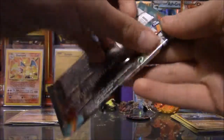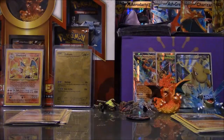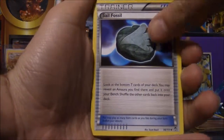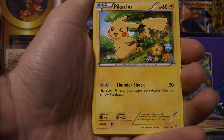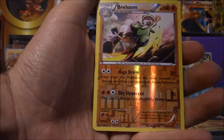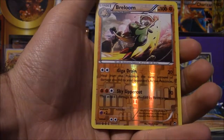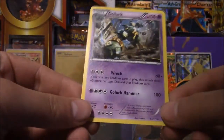Let's move on. So we got a trainer card, followed by Scrafty, Hitmonchan, Magmar, Pikachu, Clefairy, Torchic, Panchant. As a reverse, we got a Bellum, which is a rare. And the rare in the pack is a Gorlok Non-Holo. I thought it would be holographic, but apparently not. Oh well.